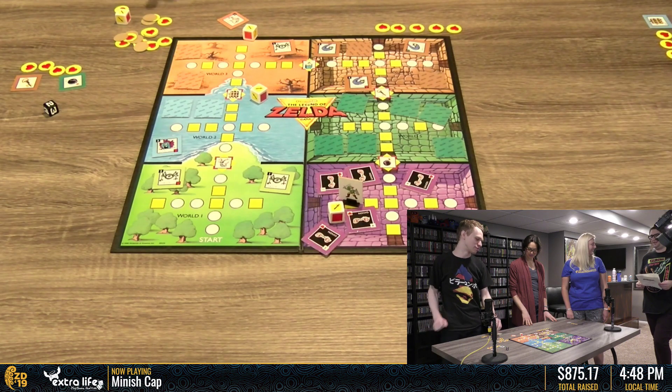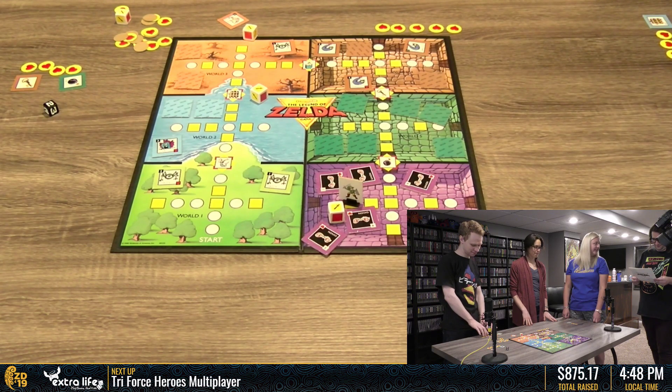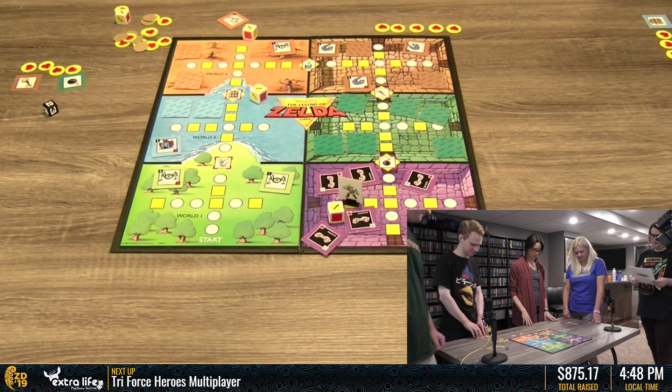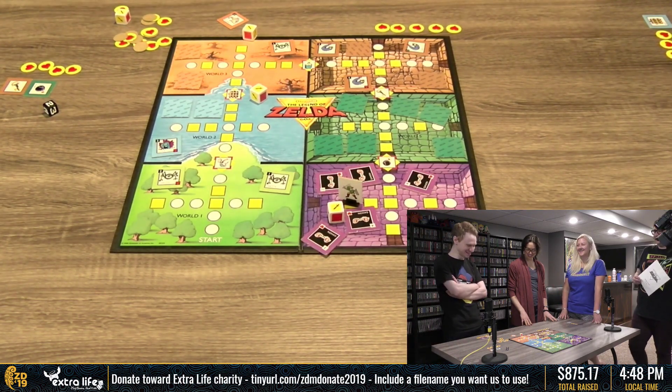We've got our board game card. The trick was rolling on the board. Now the winner is... the winner cleans up. When the game ends, all players count out their hearts. Each magic tile counts as one heart. The Triforce tile counts as two hearts. We have our winner.